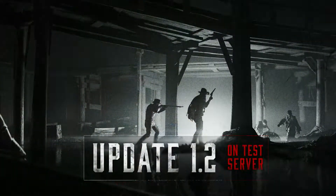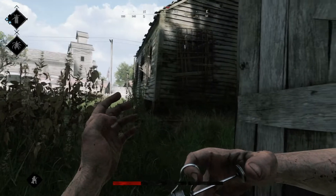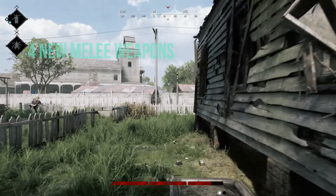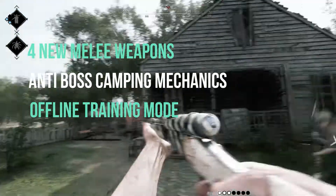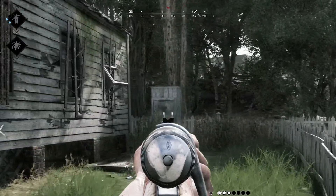Starting today, Update 1.2 is out on the test server only on PC, but will fully release on all systems on February 18th. Included in the update will be four new melee weapons, anti-boss camping mechanics, an offline single player training mode, and a new DLC bundle. Stick around for all the details regarding Update 1.2.